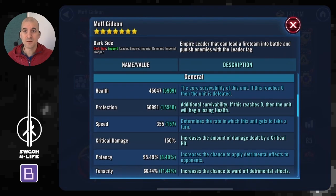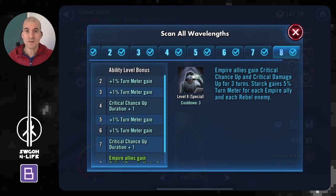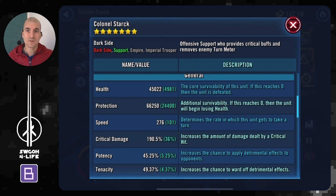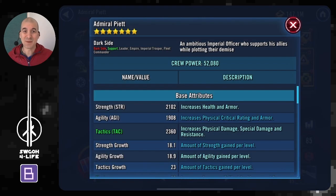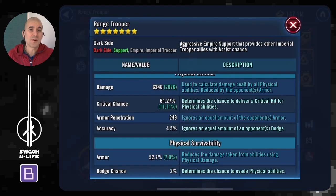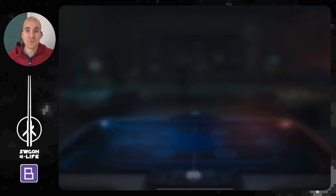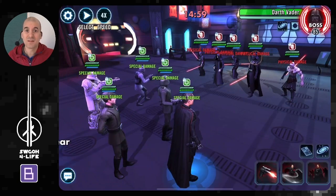Bringing Gideon here to push turn meter back because Marauder will otherwise take a quick turn and interrupt your turn meter train. Starck is important because his ability grants your guys Critical Chance Up — remember we have to land 30 critical hits, so this lets your guys land them easily. Piett himself grants Offense Up and helps start the turn meter train rolling. Range Trooper is here for assists. I'm not bringing Death Trooper or Dark Trooper because Death Trooper would kill enemies too fast, and Dark Trooper's basic doesn't crit — which would make stalling harder and reduce critical hit counts.